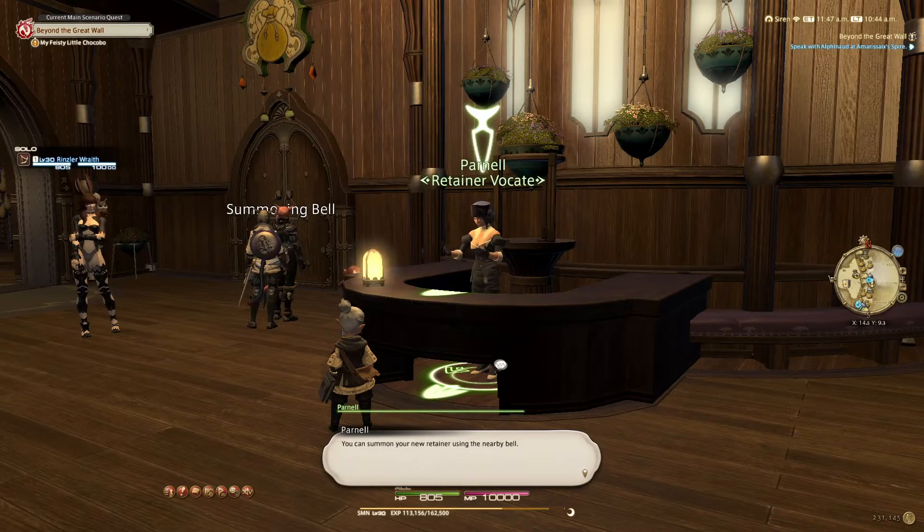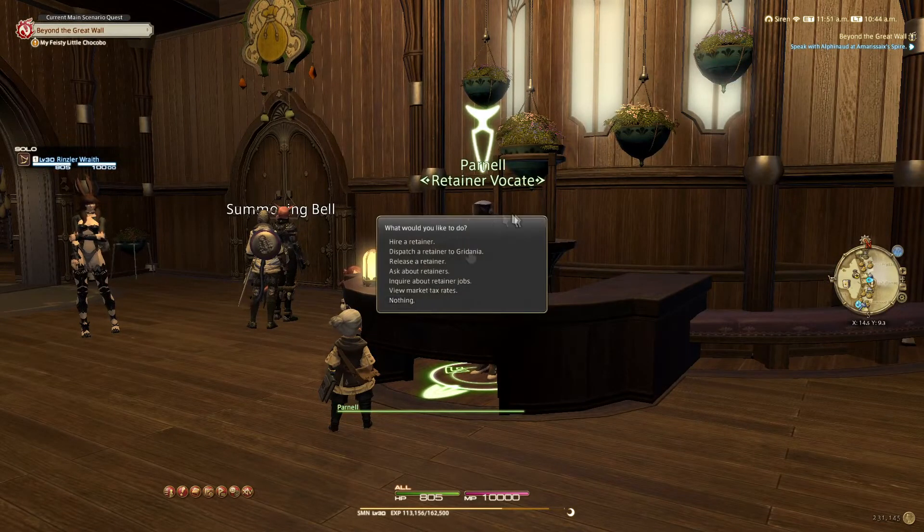Now you've picked your look, your personality, and your name, that's pretty much it for actually making your retainer. Looking at the other options: the second option down is dispatch a retainer to Gridania - basically if you want to move your retainer to a different city, you can. It doesn't really affect anything these days because I think they equalized the taxes. There used to be a reason to do it in the past down to taxes, but it doesn't really affect anything these days.